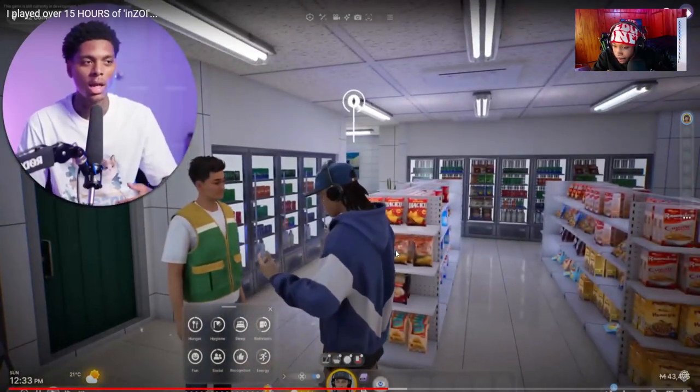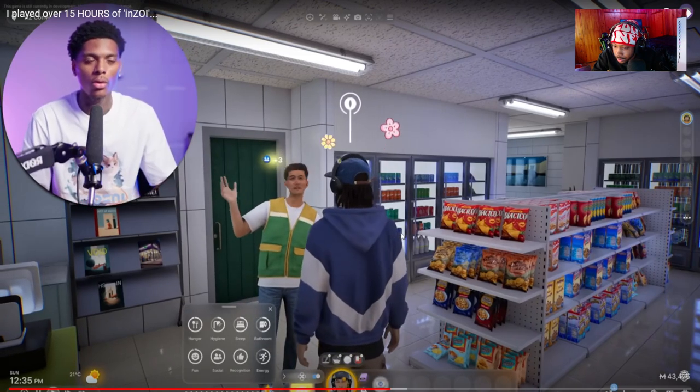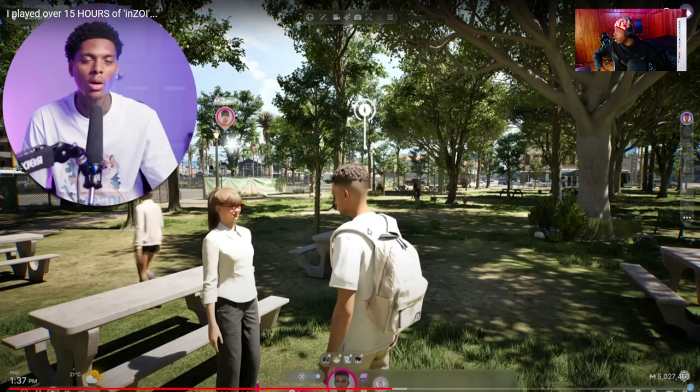The relationship system adds more animations and cool interaction options. If you add both a business and a friendship relationship together, you can have a really cool business-savvy friendship and unlock different things with that character as well.